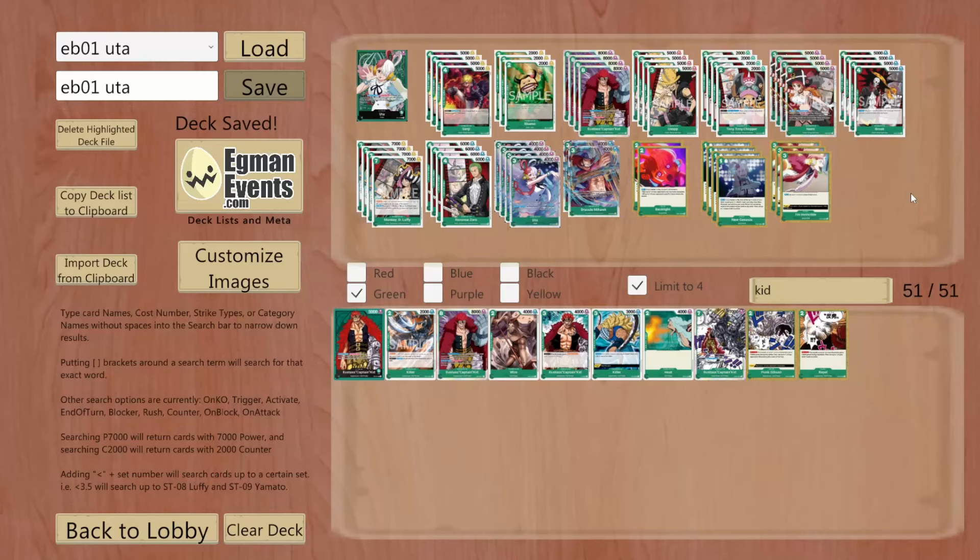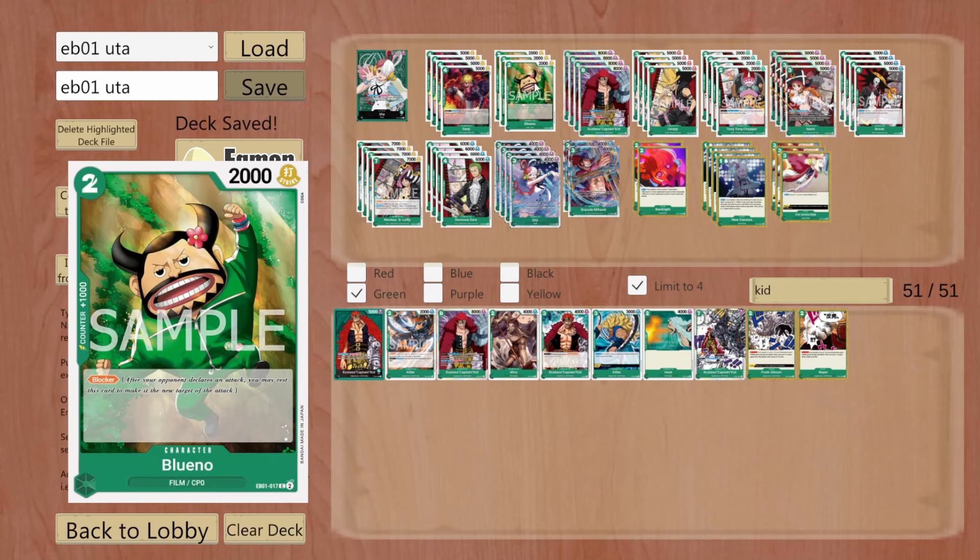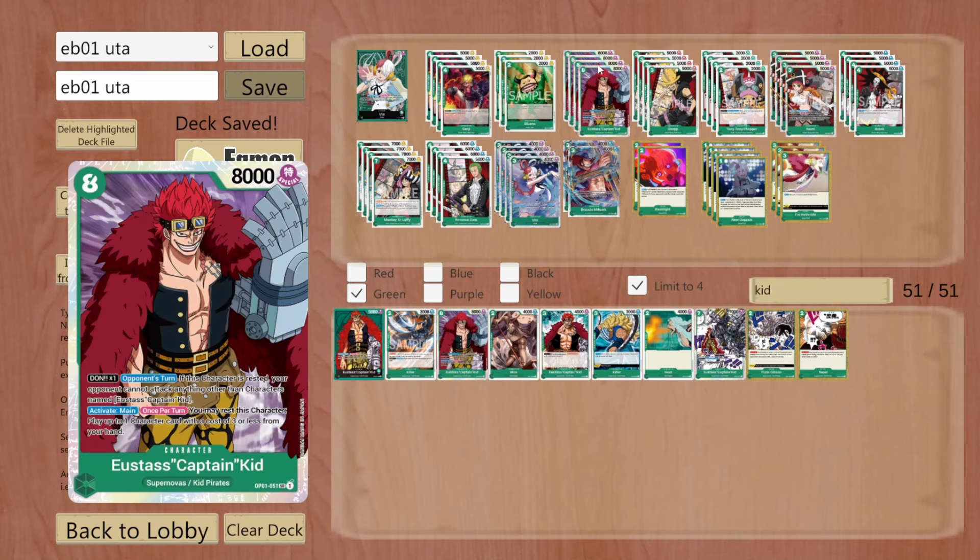Hello everybody! So today I just uploaded an Uta video but she got some pretty meaningful support in EB01, so I figured we could check it out. They got more Film Uta cards - a 2k counter Sanji who is a 4-5 cost, Dawn x1 for every three rest of Dawn in your field this character gains plus 1000 power. Honestly not a terrible card to play, but mainly just being a searchable 2k counter is really nice. In EB01 you also get Blueno, who is a 2 cost 1000 counter 2000 power blocker, which is very strong because it is searchable and little blockers have a lot of synergy with Kid.